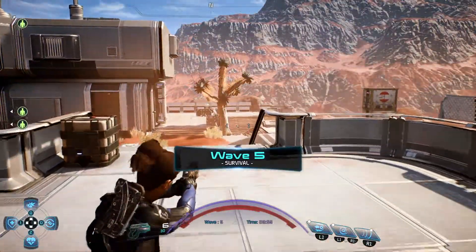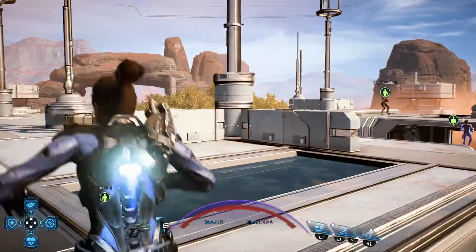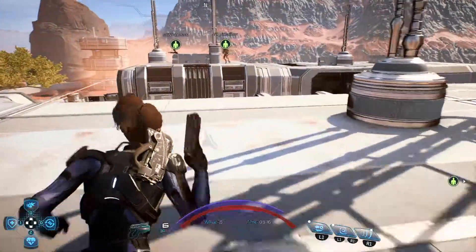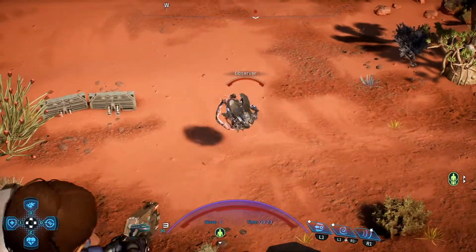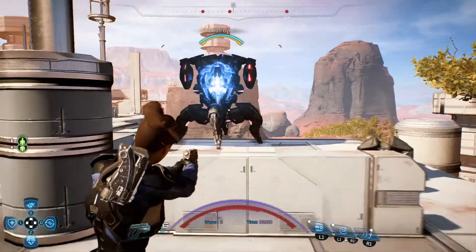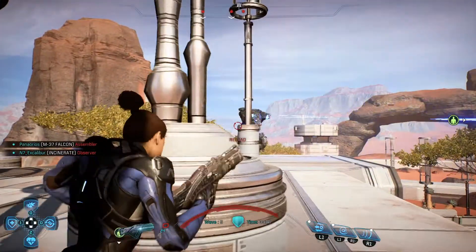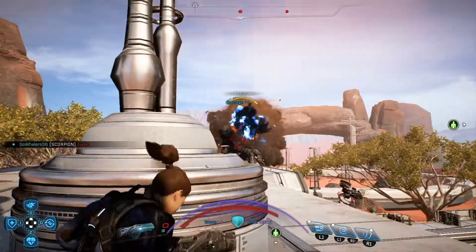We're on wave five — there are only seven waves and the last wave is always extraction. We've been getting lucky so far because survival is probably one of the easier ones to handle. That sounds like a destroyer — see if I can help take it out. There should be one summoner around here. Those things are massive robots that have turrets. There it is — of course it is, on my side. Hopefully my team will help me with this. Probably one of the biggest threats that we face from this enemy class.